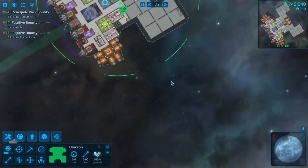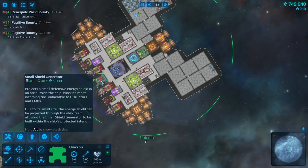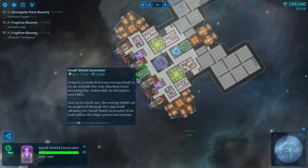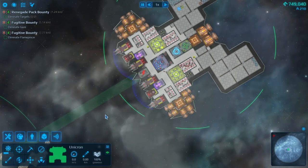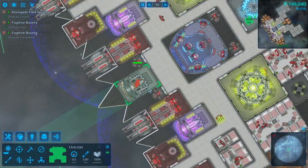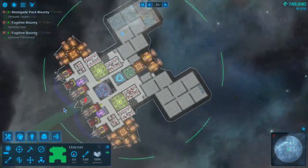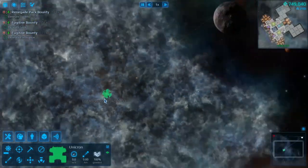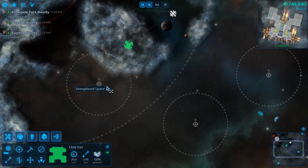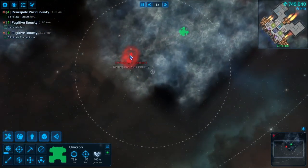I wonder if we do need more crew. Some things do go out of power, like this small shield generator — it never has power and I don't know why. Oh, it's because there's no door to there. That's why it doesn't have power — that's why. I just noticed it. Alright, now we know why. So that's a fixer-upper.